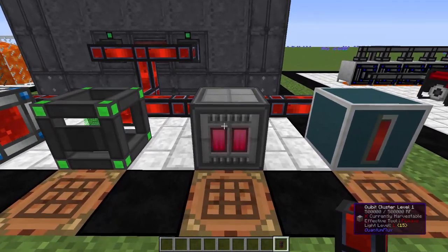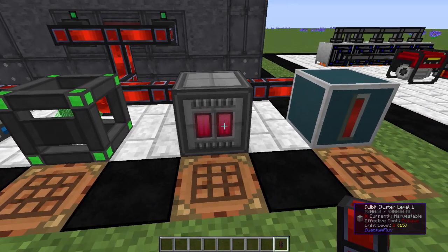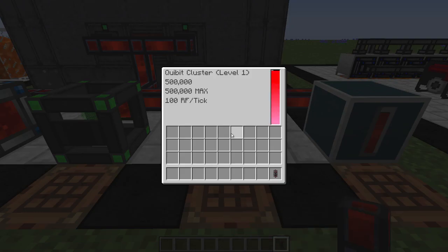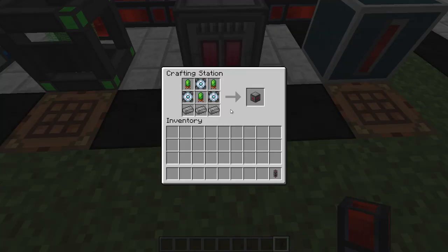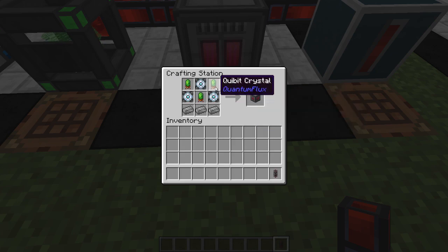Next up is the Qubit Cluster Level 1 — there are several levels to this. This one holds 500,000 RF with an in/out of 100 RF per tick. The recipe requires three steel ingots, an iron casing (which we saw last episode — one lapis and three iron gets you four), and three Qubit Crystals.